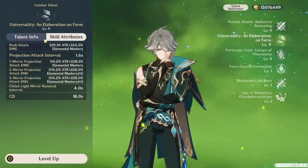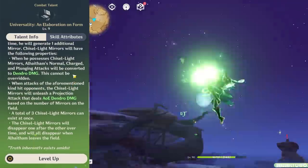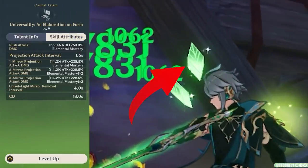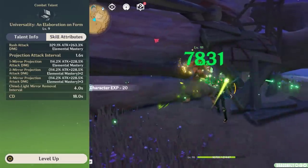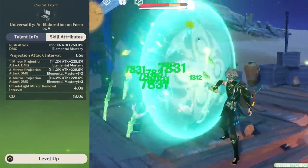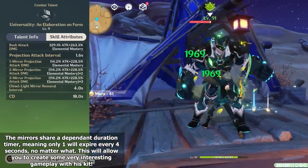Alhaitham's elemental skill is the bread and butter of his kit. Essentially, when you cast his skill — whether by pressing or holding it — Alhaitham will flash to a target location and deal Dendro damage to enemies near him, and doing so will cause him to create a Chisel-Light Mirror, which you can clearly see as a crystal leaf-looking thing that floats around him. The important thing to note is that as long as he has at least one of these Chisel-Light Mirrors, his attacks will be converted to Dendro damage instead of physical damage, and attacking enemies will periodically summon powerful extra attacks referred to as projection attacks. Alhaitham's light mirrors last for 4 seconds each, and he can hold up to 3 at a time. The more light mirrors he's holding, the more damage his projection attacks will deal — exponentially so.